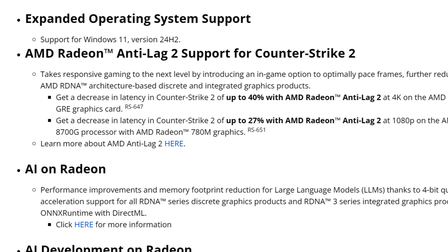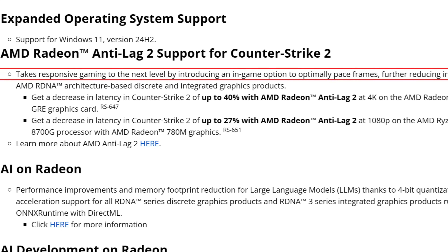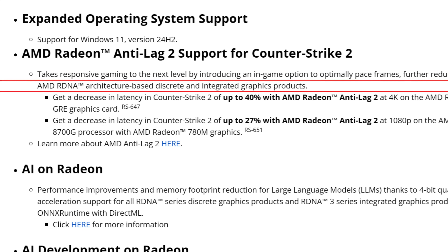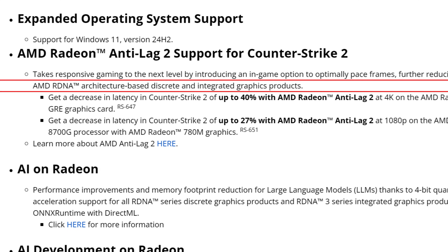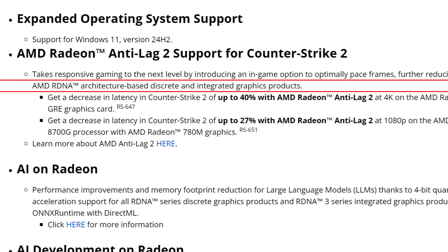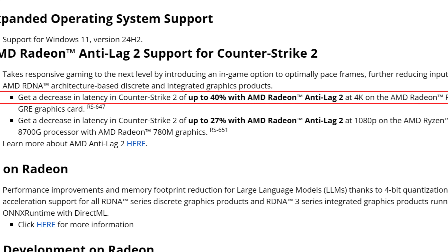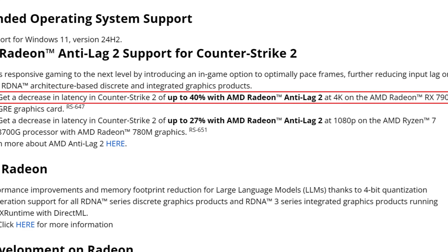We also have expanded OS support with Windows 11 version 24H2. Additionally, Radeon Anti-Lag 2 is now officially supported in Counter-Strike 2, taking responsive gaming to the next level by introducing an in-game option to optimally pace frames, reducing input lag on AMD RDNA architecture-based discrete and integrated graphics. Even integrated GPUs like the Radeon 780M benefit, with up to 40% decrease in latency in CS2 at 4K on a Radeon RX 7900 GRE.